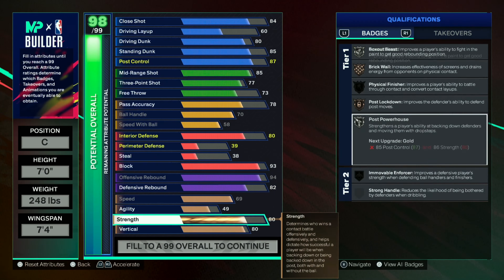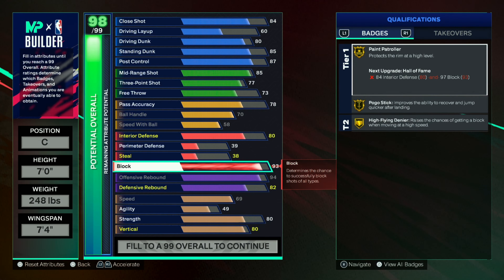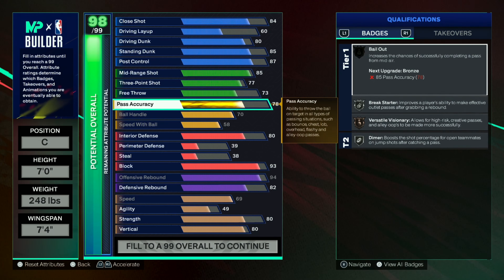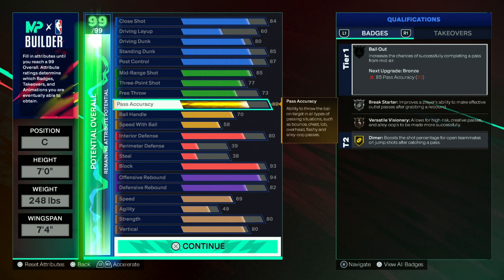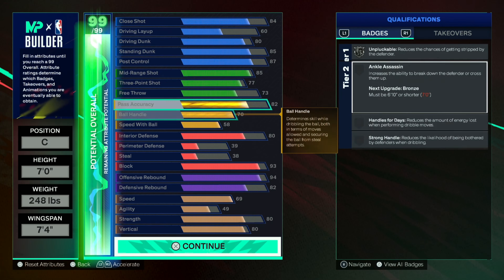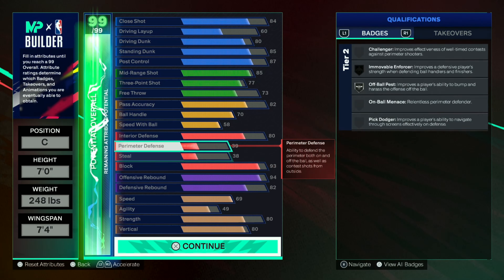I still had some more points. Let me check — vertical 80. Pass accuracy I moved to 82. I got the gold Dimer with this build because, like I said, I'm a passer. So this is what I did for my play style.